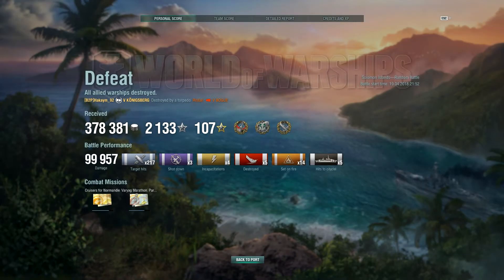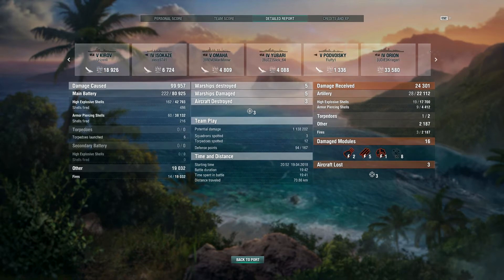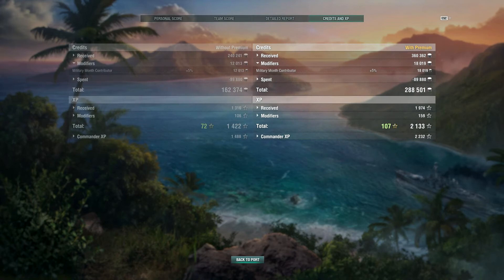Let's take a look at the victory screen — unfortunately it was a defeat, but still not a bad battle. We earned Confederate, Kraken, and High Caliber, did almost 100k damage, and were top of the team with a base XP of 1316. The AP was decent closer range; against the Suzuki at the end I should have kept with HE. This was my first time in the Konigsberg in almost two years, so forgive the AP mistake — the Hindenburg has fantastic long-range AP at tier 10, but the Konigsberg definitely has more issues at range against battleships. Thanks for watching!